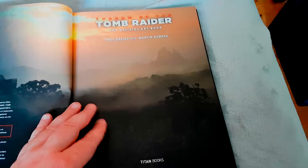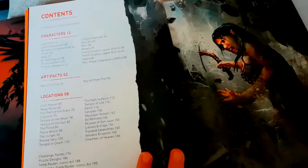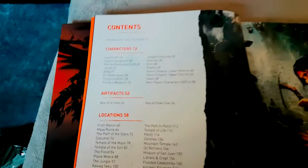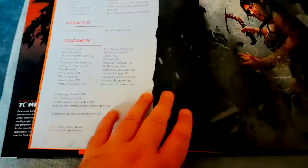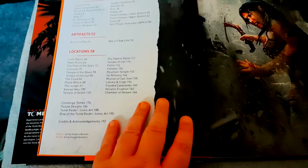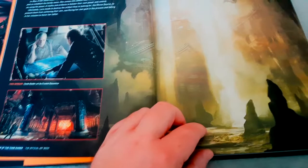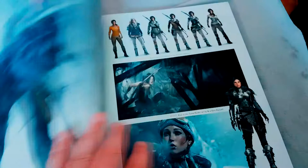The official art book by Paul Davis and Martin Debu. Here we are at the contents page. From page 6 onwards we've got Lara's evolution; from page 12 it's characters; from page 52 onwards we've got the artifacts of the game; from page 58 locations — Croft Manor and whatnot, the Mayan ruins. We've also got artwork for the challenge tombs, puzzle designs, Tomb Raider iconic art, Rise of the Tomb Raider iconic art, and credits. That large one at the back almost looks like Lara from the reboot.